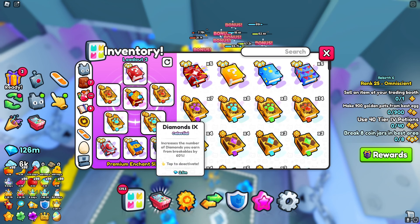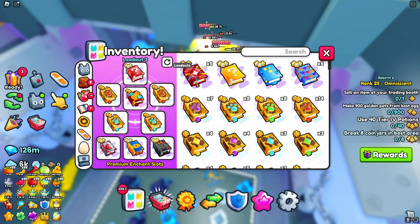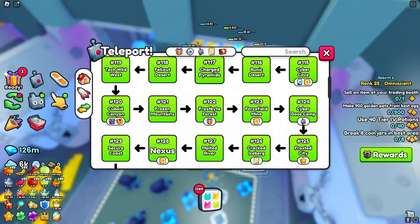I honestly recommend putting on something like treasure hunter books and chest mimics — actually I think you can't even get in with chest mimics, so just put on treasure hunter books and potions to try and get this key. I'm going to use the key right now to see what it's actually like inside.